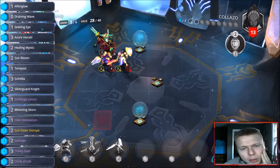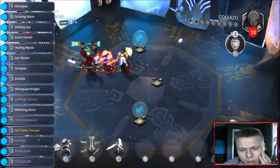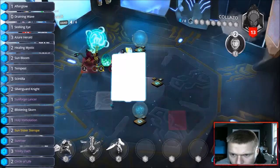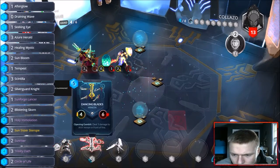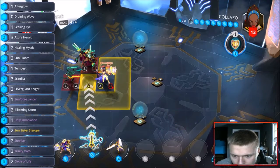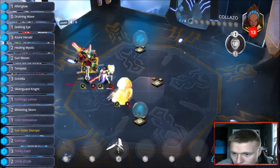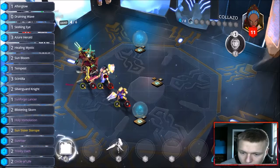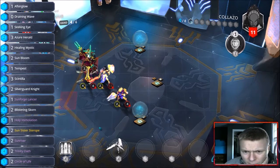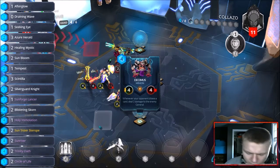We drew another sunforged lancer — that's fine too. We don't have any more draining waves, just one afterglow bloodborne spell. He's wasting four mana to egg morph — that's fine. Vindicator — that's fine too because we're gonna dancing blades the shit out of that. Dancing blades into a sunforged lancer, into smacking him hard. Keep sunriser in hand — that's a good card. Trinity oath is exactly what we needed right now for draw.